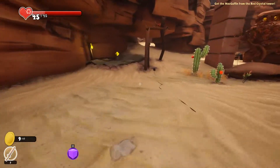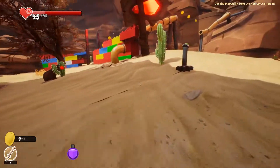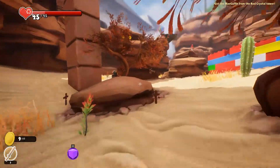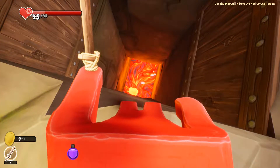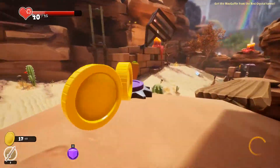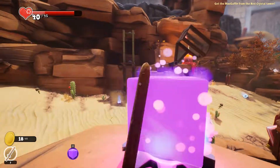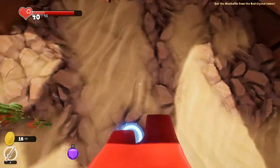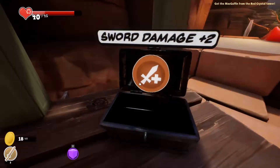What's in here? One. I'm assuming I need to drop that down here and press this button. There it goes — there goes the key. Grab the key, open the door. Oh holy shit, I can do that double jump. Just put the cube there and do this. Nice. Sword damage plus two.